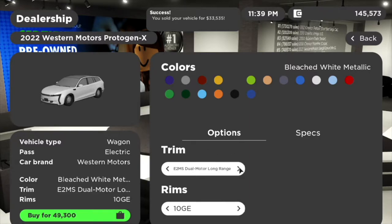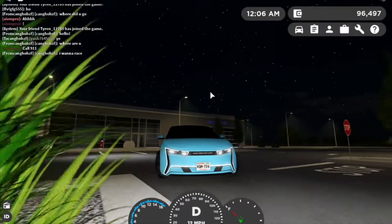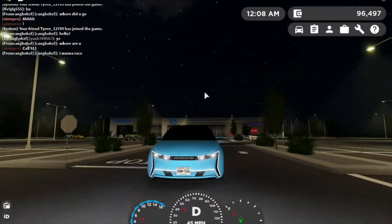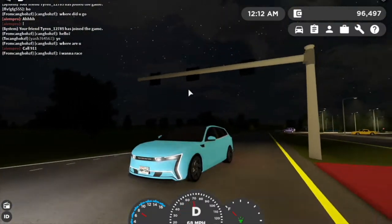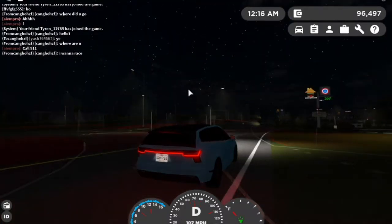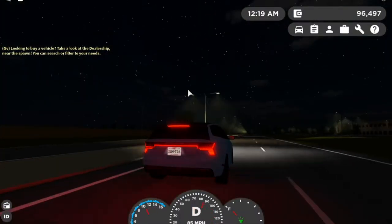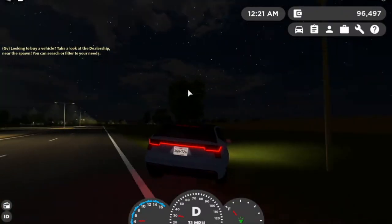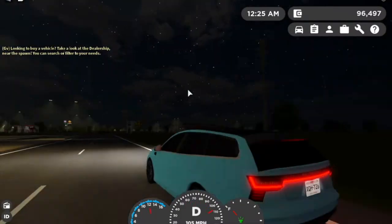Next up we have the 2022 Western Motors Protogen X — it's like a wagon from Greenville's fictional brand, and it's an electric car. Pretty nice — it actually has automatic braking built in. This car is super fast because it's electric. I don't really stand for the brand but I like the design and the white light bar looks sick.